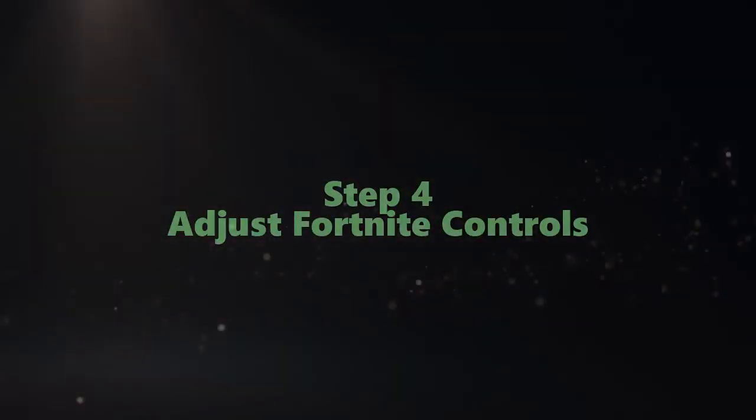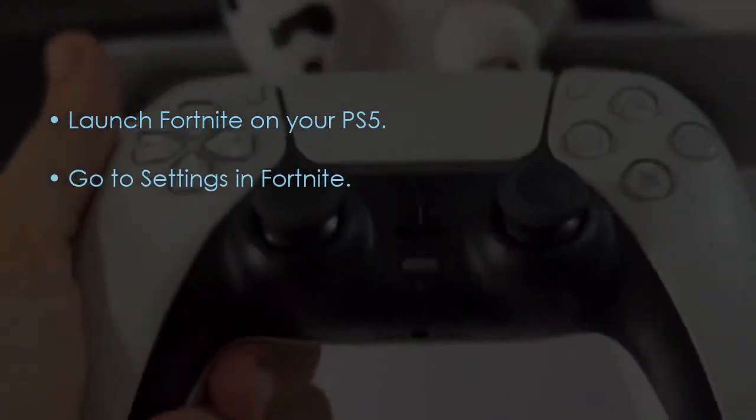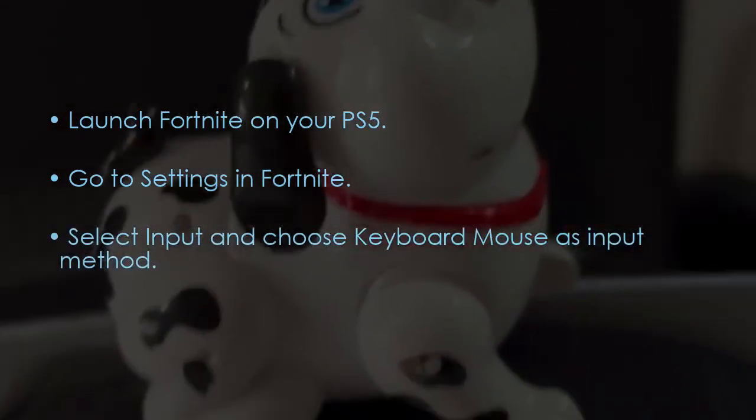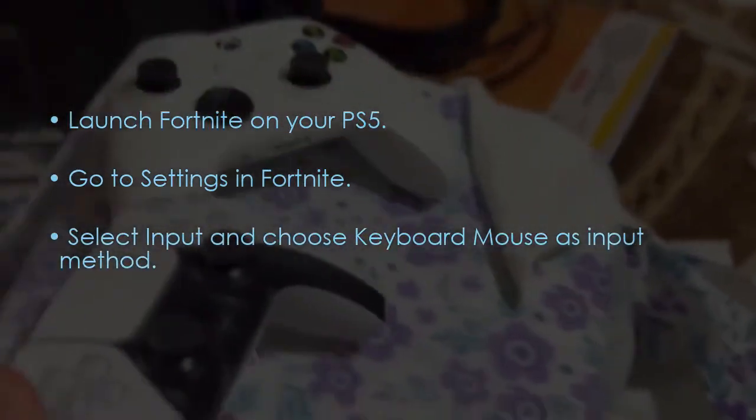To adjust Fortnite controls, launch Fortnite on your PS5, then go to Settings in Fortnite, select Input, and choose Keyboard and Mouse. You are good to go — that's it!